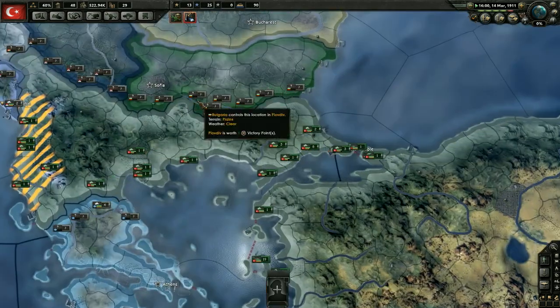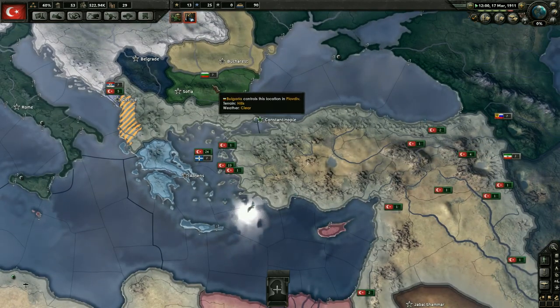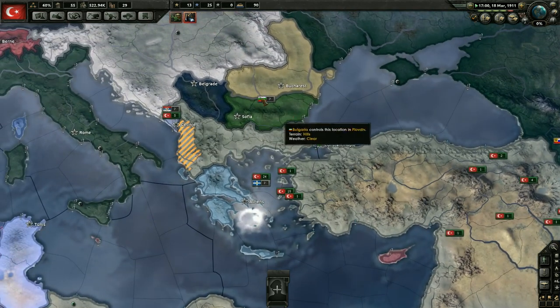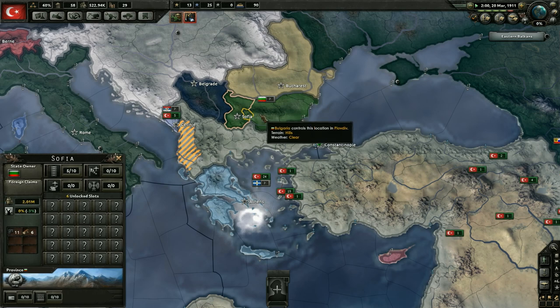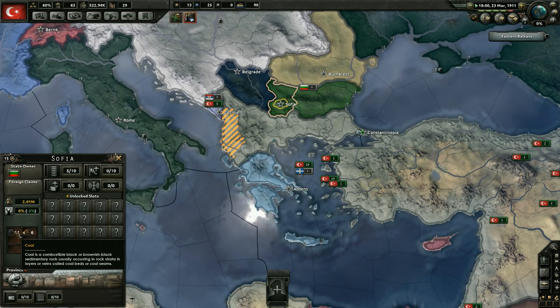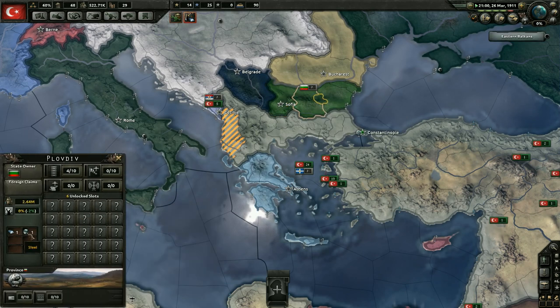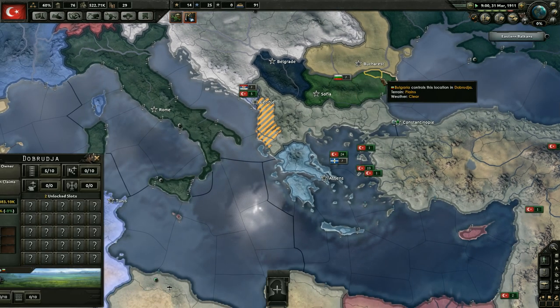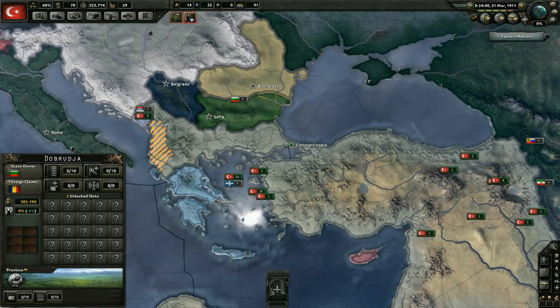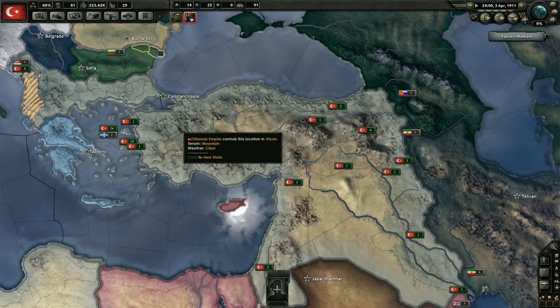I want to declare war on Bulgaria first. I think that's going to be our enemy in this war. Although it might make sense for them to be in the Central Powers, they just have too many good resources that we can make use of - most importantly, coal. That's something we lack. They also have steel, something we're lacking as well - something critically important in this game. They changed all the resources up.